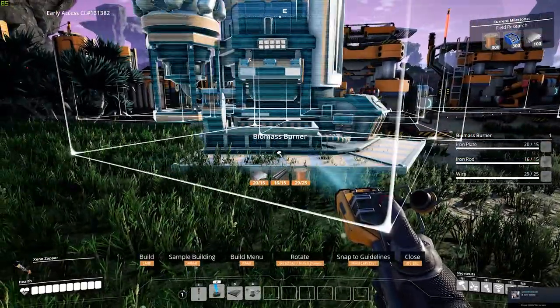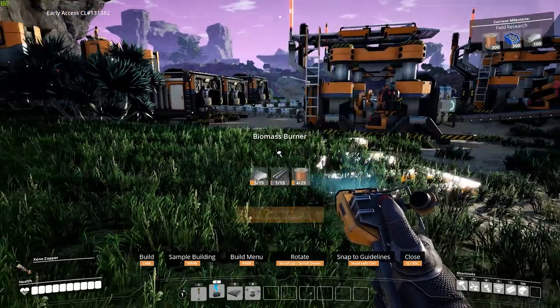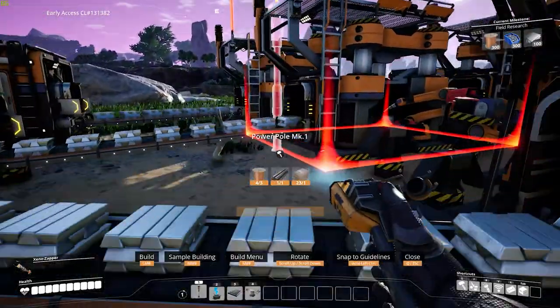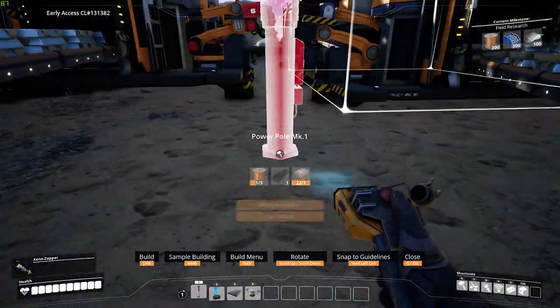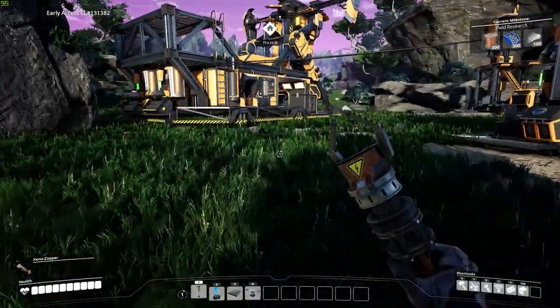The fourth tip that I have for you is to use the MAM as much as possible. With the MAM, you are able to research all sorts of objects and unlock new items and upgrades for your character. You can get more inventory slots, new weapons, and even new materials to craft. Everything you can do in the MAM is super useful and is one of the things you should get as soon as you possibly can.